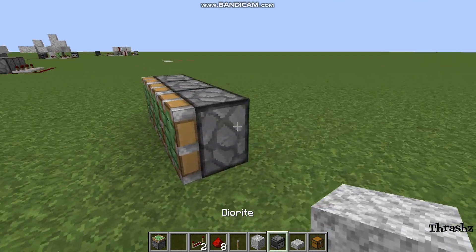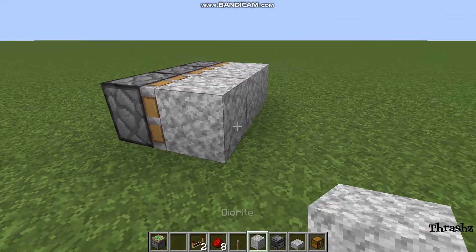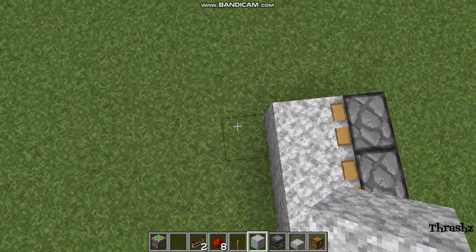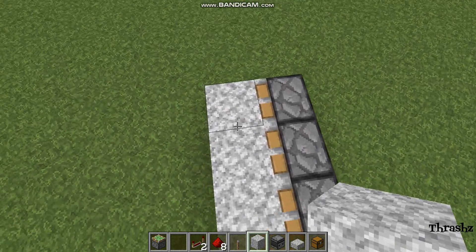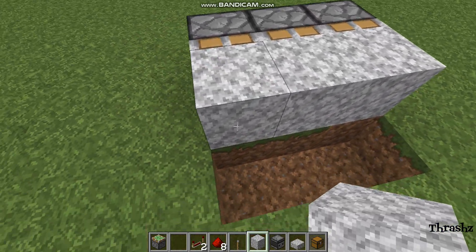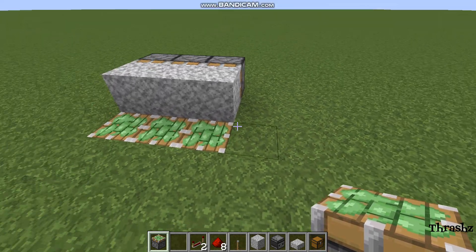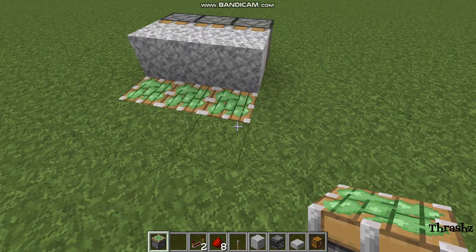First of all, place 3 sticky pistons just like this — I am on Java for this build, just letting you know. Right when you place those sticky pistons, there's 3 blocks in the ground. Right next to those blocks, place 3 more sticky pistons, stationary.